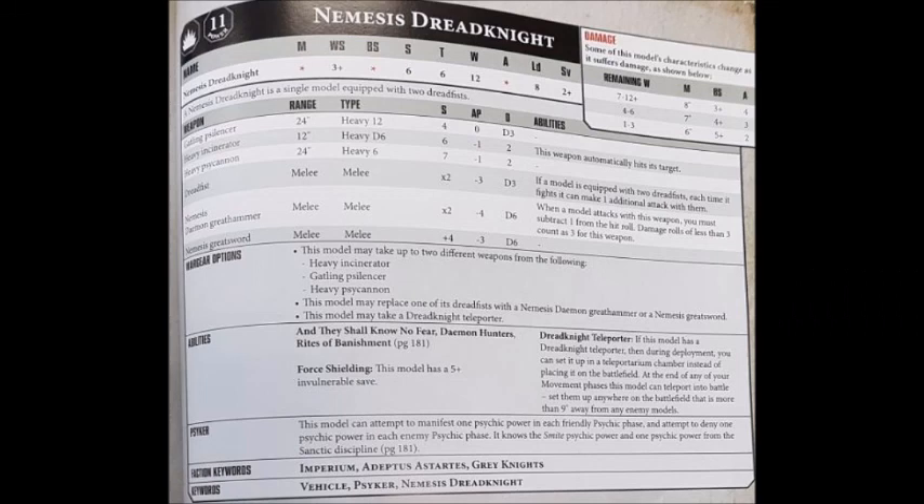The Nemesis Dread Knight is a Heavy Support choice for Codex Grey Knights. In its cheapest incarnation, equipped just with Dread Fists, it'll cost you 115 points. For that investment, you get a walker with a movement of 8, weapon skill 3+, ballistic skill 3+, strength 6, toughness 6, 12 wounds, 4 attacks — though 5 with shock assault — leadership 8, and a 2+ save. It also comes with a 5+ invulnerable save from its force shielding.